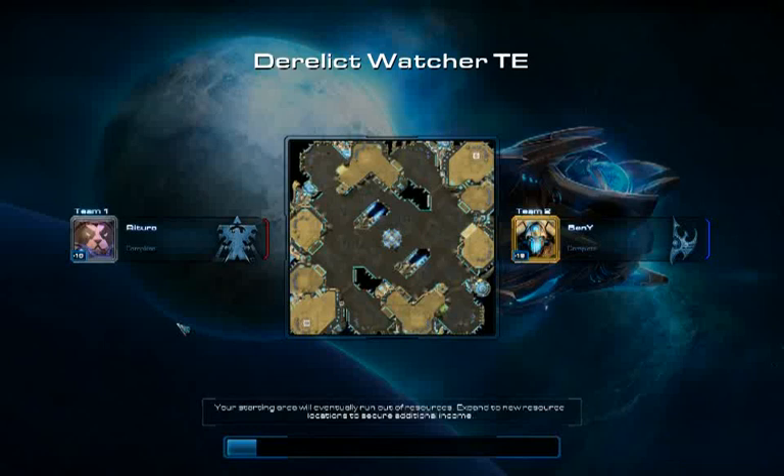Hello everyone, Rituro here with another My Life in Silver League episode. Today I'm facing off against a Gold Leaguer - level 49 Protoss, Benny. Let's go with Benny. Sure, Benny the level 49 Gold League Protoss against me, level 48 Silver League Terran on Derelict Watcher.